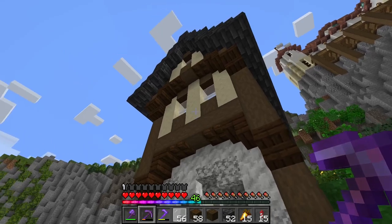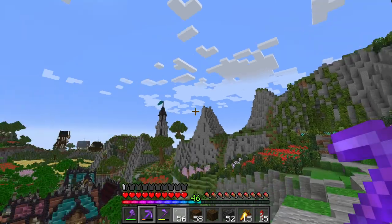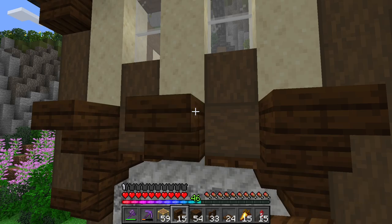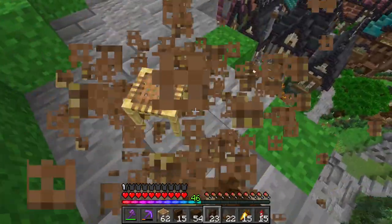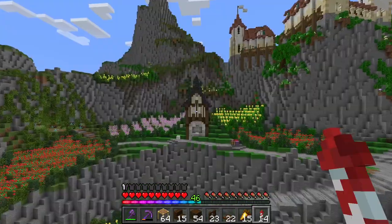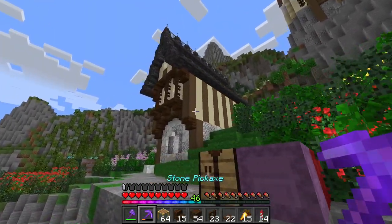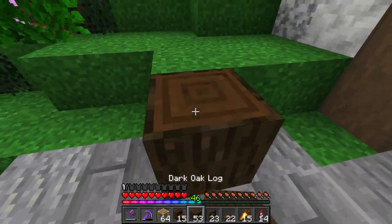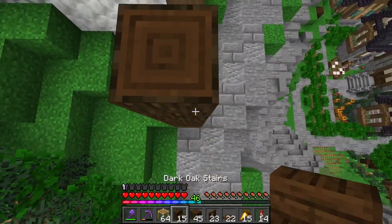We're not quite done with this side. I want to add a little bit of detail around the window — something to make it look a little bit more exotic. Right above these stairs here, I'm going to start placing some upside-down stairs and one in the middle, and then put some fences where we have the smooth sandstone. I think that's going to break it up quite nicely. We're also going to put some greenery on this side, but we'll do the greenification at the end.